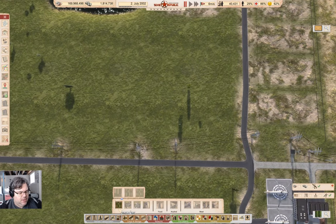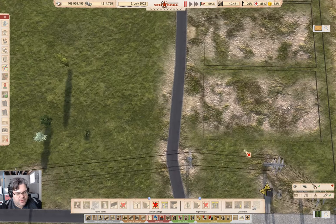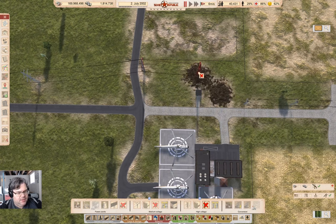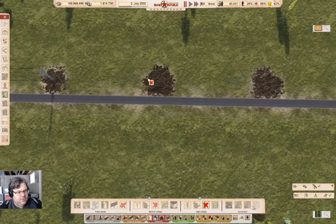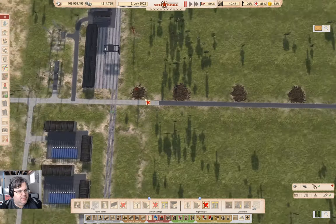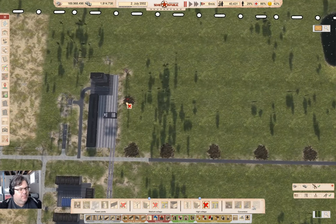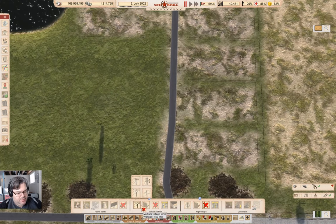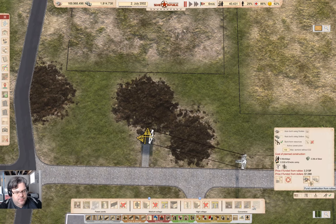You know what I'm going to do? I'm going to take those power lines out — oh, that's a high voltage one. Yeah, I'm going to take that out. Then I'll put the fields in and then I'll route the power line back. I do need to go back over here and reconnect that.